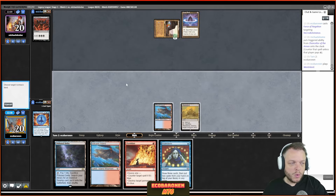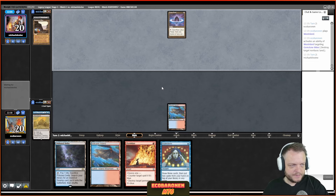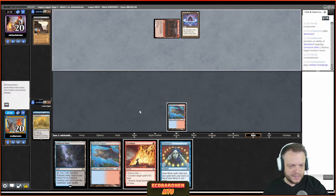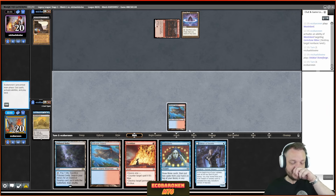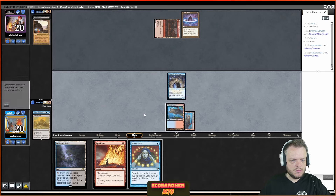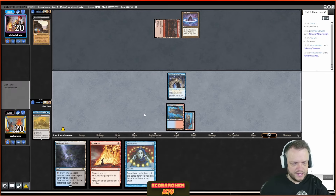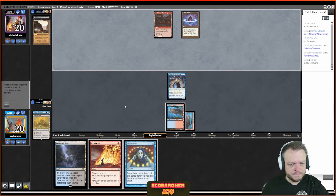I can Wasteland and hold up Pyroblast. Wastelanding makes sense because I don't want my opponent to have a second land and just jam Necrodominance — that would be horribly bad. We've survived the first onslaught. Now it's exciting if we can close out or find another piece of disruption. I draw Delver. Maybe I play Delver and Volcanic Island. I haven't decided whether to Brainstorm on my upkeep to speed up the clock.